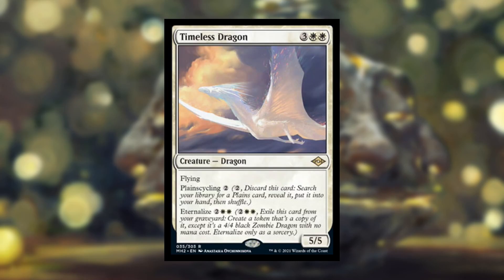Let's start with a new card: Timeless Dragon. This is a 5-cost white creature dragon, 5/5 with flying. So it's a 5/5 flyer for 5. It's a white dragon, which we don't always see — that's kind of interesting.